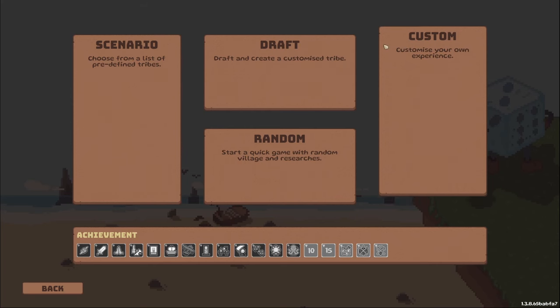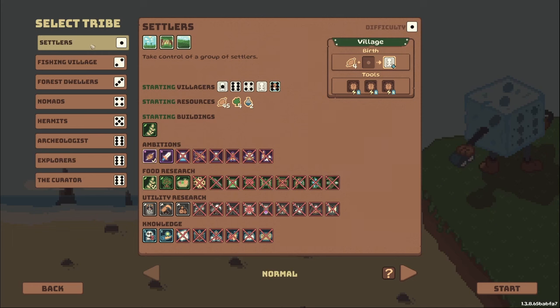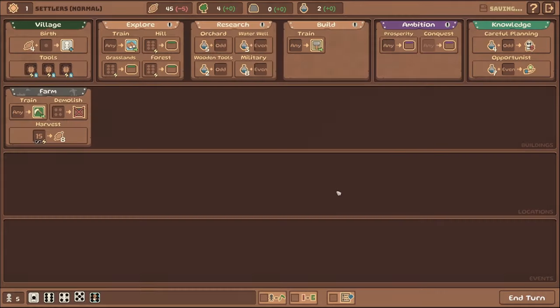We're gonna go ahead and do a scenario from a list of predefined tribes. I have tried Settlers — I kind of wouldn't mind trying something different, but since I've played Settlers I'm gonna go ahead and play it because I know what to expect. I actually did lose my game. I thought it was doing really well and then I discovered I was about to die and then I just died.